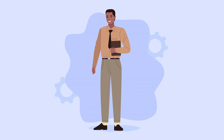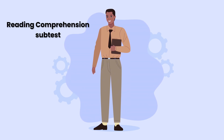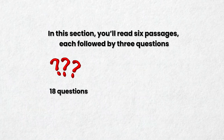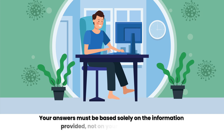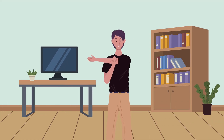Now it's time for the last section of this long test: the reading comprehension subtest. In this section, you'll read six passages, each followed by three questions — that's a total of 18 questions to be answered within 20 minutes. Your answers must be based solely on the information provided, not on your prior knowledge or assumptions. Check out the following sample question and drop your answer in the comments below.